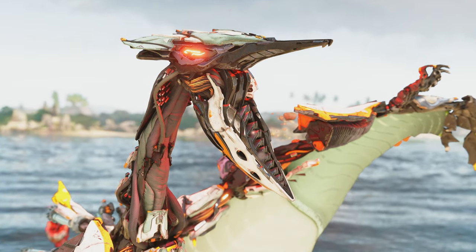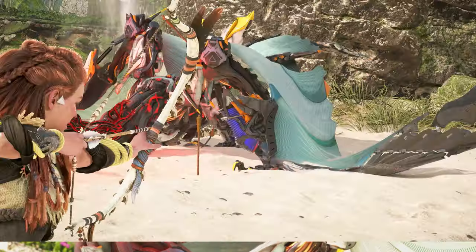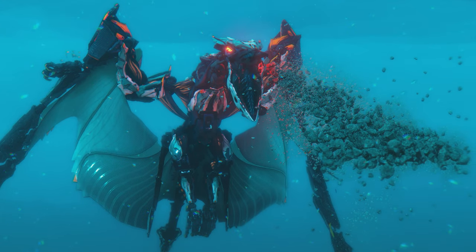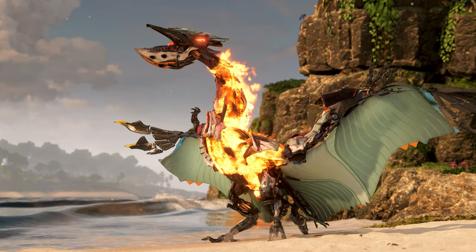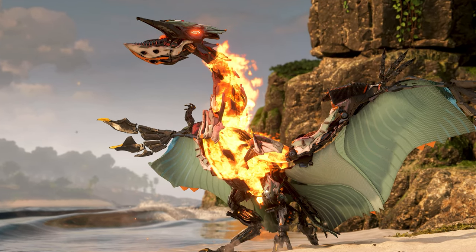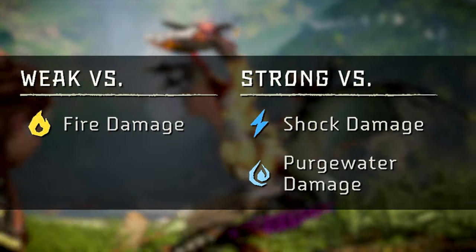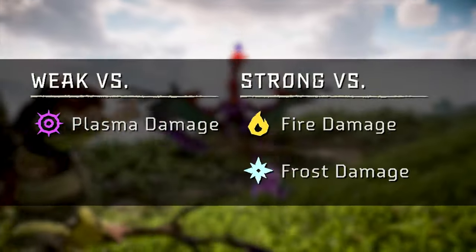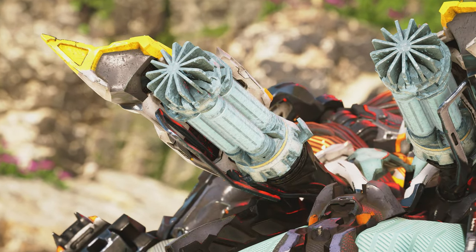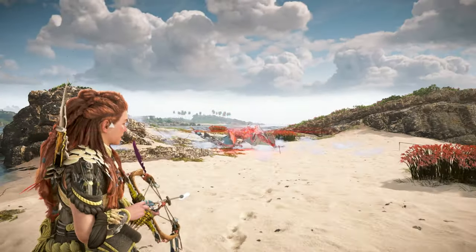To reduce the Waterwing's offensive capabilities, detach both the Golar pouch and both wing filters with tear damage. This will completely disable plow and gravel attacks and weaken any dirt-based attacks. When facing Waterwings, it can also be beneficial to take advantage of their elemental weaknesses and avoid their elemental resistances. The regular variant is weak versus fire damage and resistant to shock and purge water damage, while the Apex variant is weak versus plasma damage and resistant to fire and frost damage. Skilled hunters can further take advantage of the Waterwing's chill water canisters by shooting them with frost ammo, causing them to explode and inflict the brittle state.